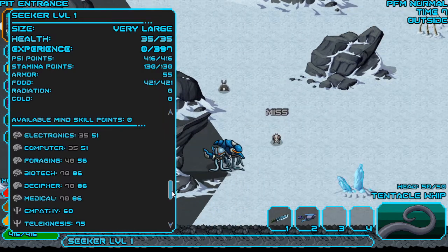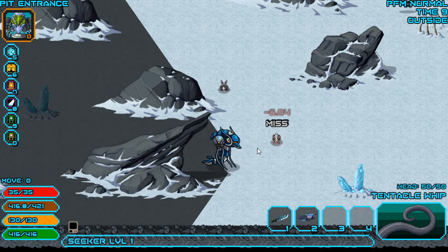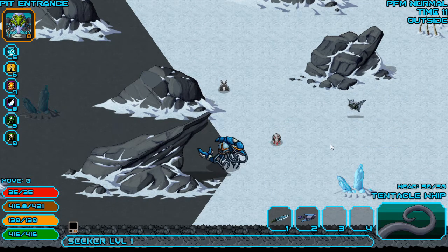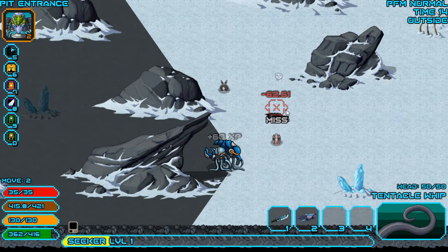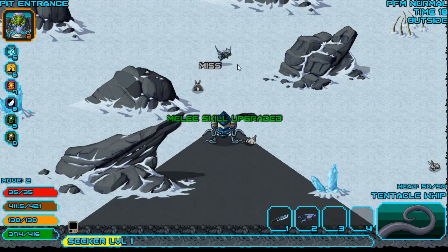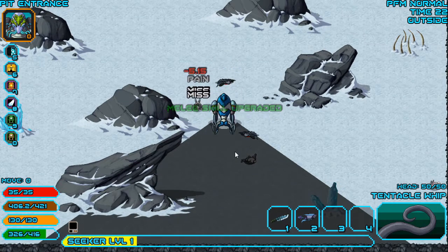What is our base melee at — like, zero? It's 15. It's not great. Five health. 62! Bit of an overkill for a bat, but why not? Come on, get that rabbit.